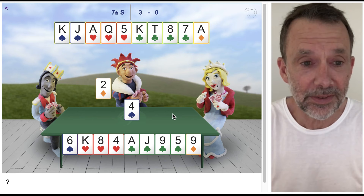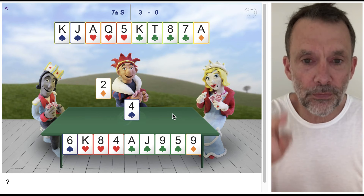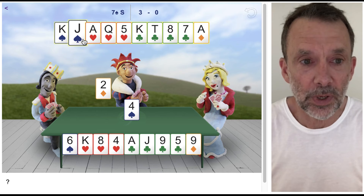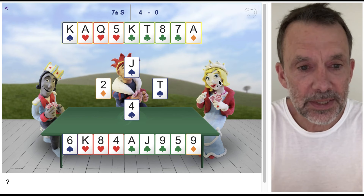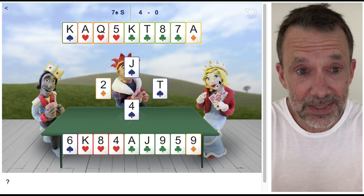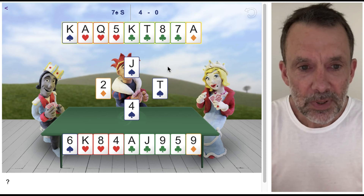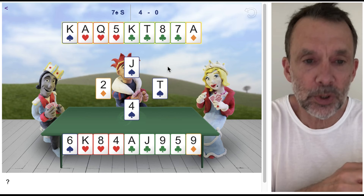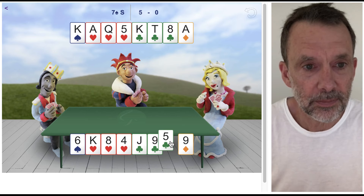South started with four, north started with four, west started with two — so four, four, two in the west hand — and therefore east started with three. That's the spade suit gone. Now I've got to play the club suit. We've got ace and king; we're just missing the queen. Because east has got three spades and west only started with two spades, west is more likely to have the length in clubs, so I'm going to finesse west for the queen of clubs — fingers crossed. And that worked!